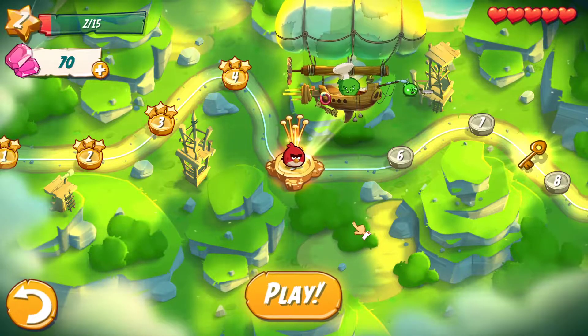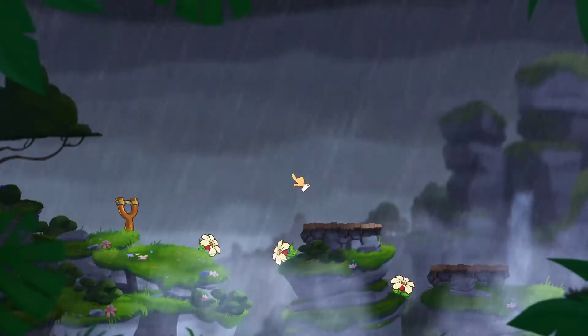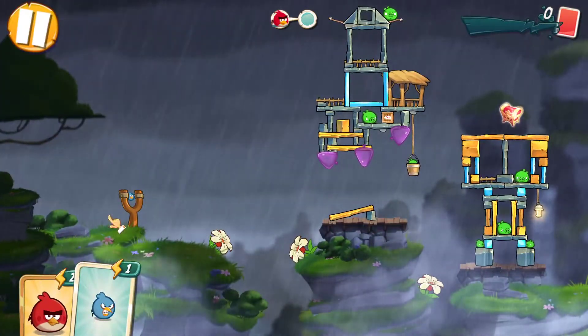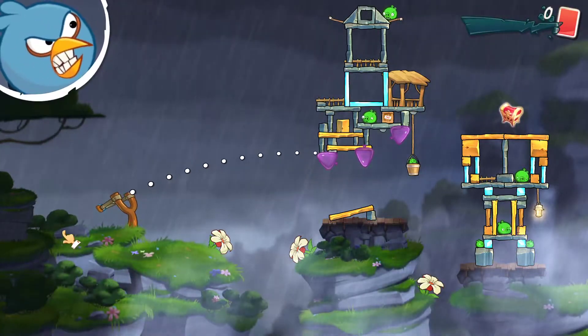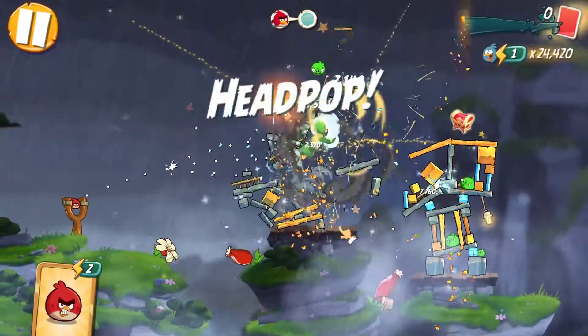Hello guys and welcome to Angry Birds 2 gameplay. So let's just play this game and go around with this one. Here are two towers right here and we got three birds. So let's see if we can make it and hit this out. I'm going to choose this little guy right here and hit this route, going around with the three bird right here.